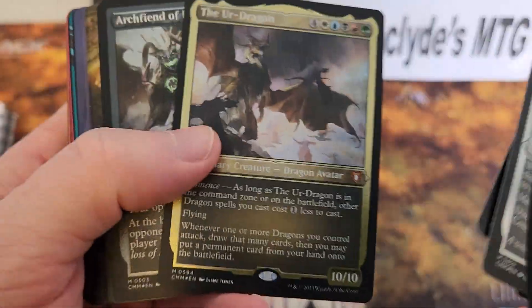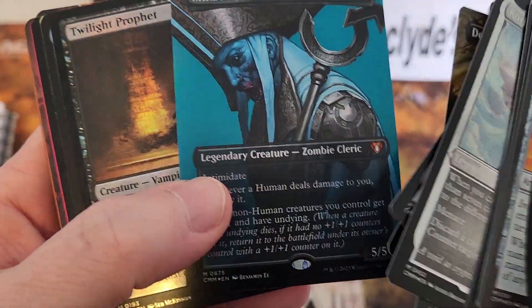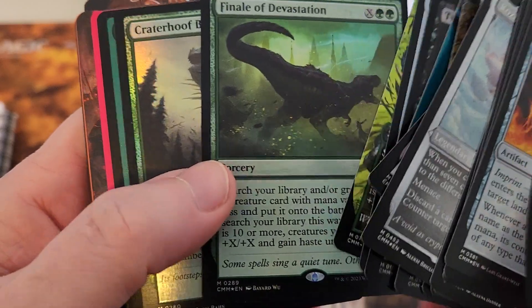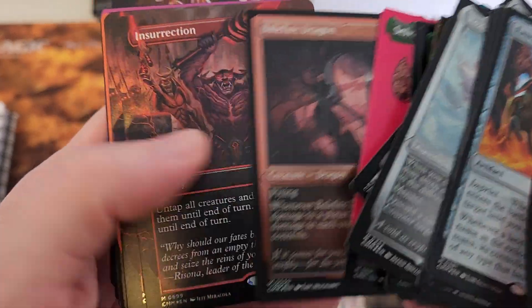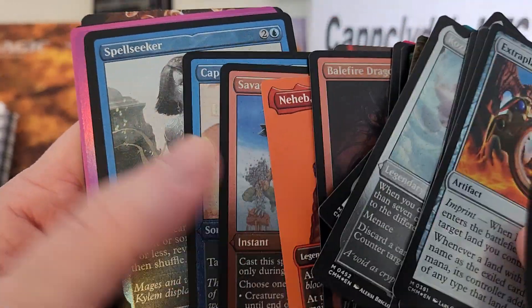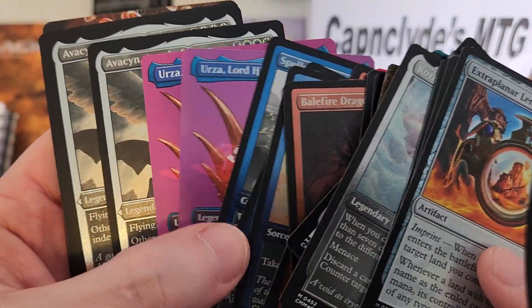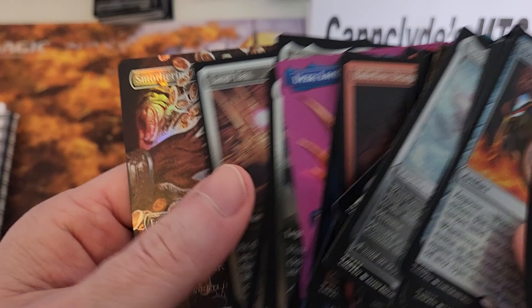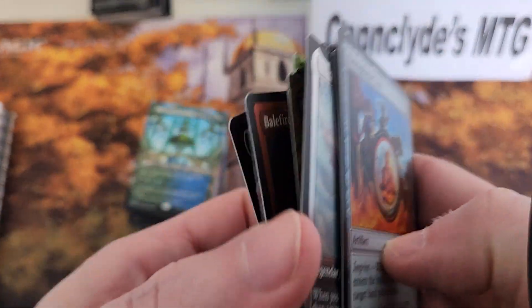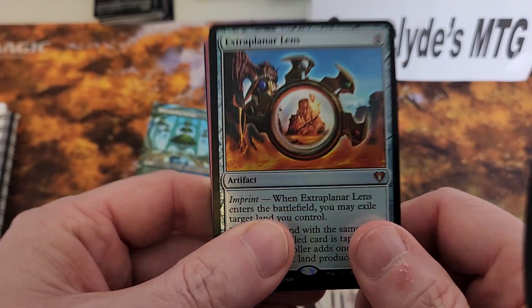We got Scarab God, one Ur-Dragon, one Archfiend. We got two tutors — one foil, which was really sweet. Couple Grave Pacts, one Mykliss Twilight, one Great Hinge, one Final Devastation — actually two Final Devastations — couple Crater Hooves, one Silverhart of the Wilds, one Baleful Dragon, couple insurgents, one Capture of Jingzhou, couple Spellseekers, two Urzas, two Avacyn, a Heliod, one Lanthax, and one big old Smothering Tithe. Not too bad all in all.